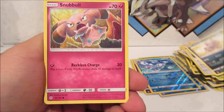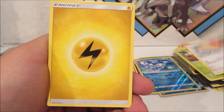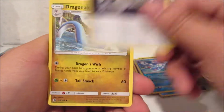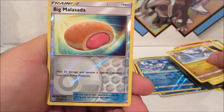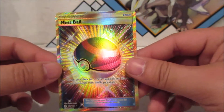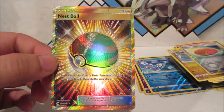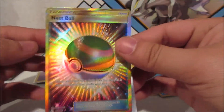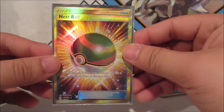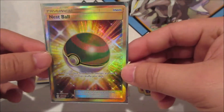Sandile, Snubbull, Ferorow, Spinda, Electric Energy, Porygon, a DCE, Dragonair, Big Malasada Reverse — and a Secret Rare Nest Ball! No way! Wow, that is amazing — definitely going into my Pokémon deck. Nest Ball Secret Rare — imagine if that was an Ultra Ball, that would be really cool.